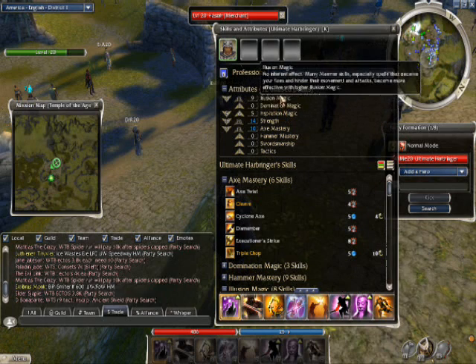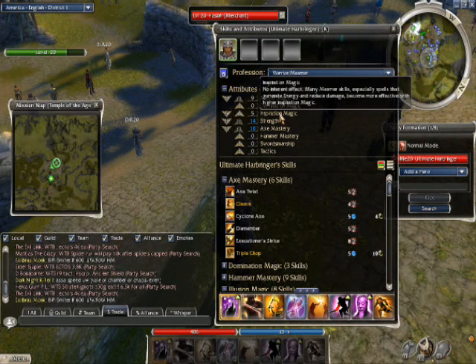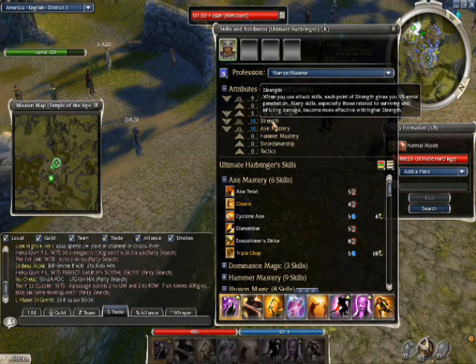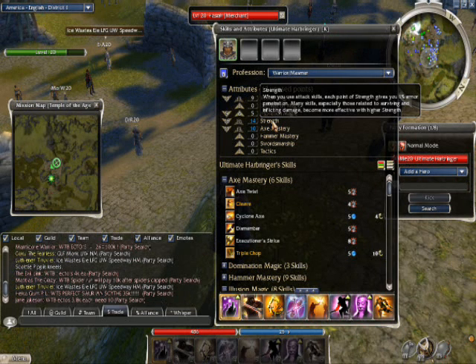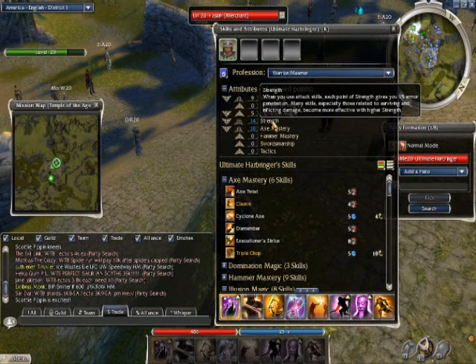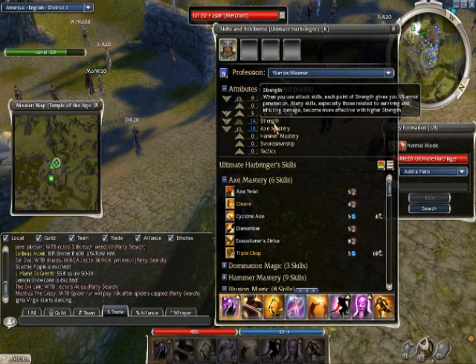Now, onto the Attributes. You should have 9 Illusion Magic and maybe 5 Inspiration Magic, which gives you a good bonus for Physical Resistance. Strength really depends, but when using your weapons you must have a Strength Shield. I have 14 Strength and use a Superior Rune of Strength.